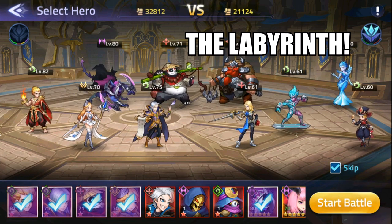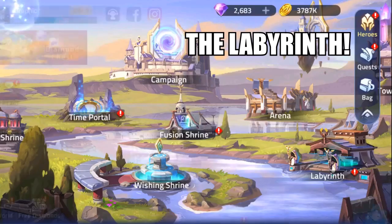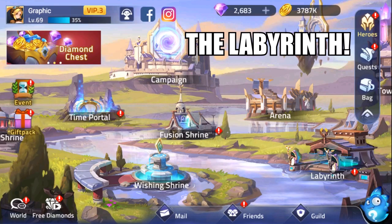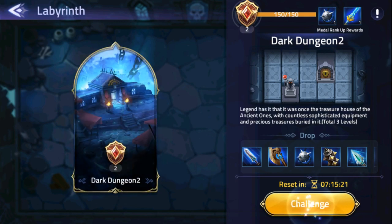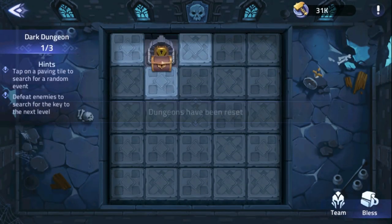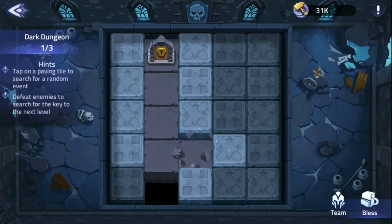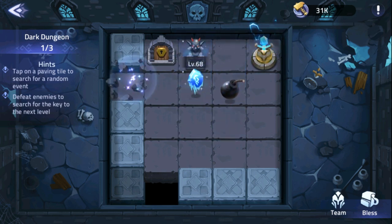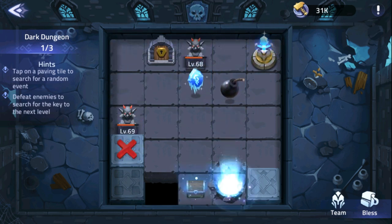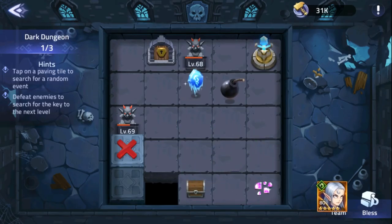The Labyrinth is where you will complete daily mini dungeons that reward you with equipment, equipment enhancement drops, and gems. Damage taken by heroes and energy left is persistent through fights, meaning your heroes do not regain health and their energy bars do not reset between fights. Each clear adds to your metal rank, and upon clearing a dungeon you unlock a new one with better rewards.